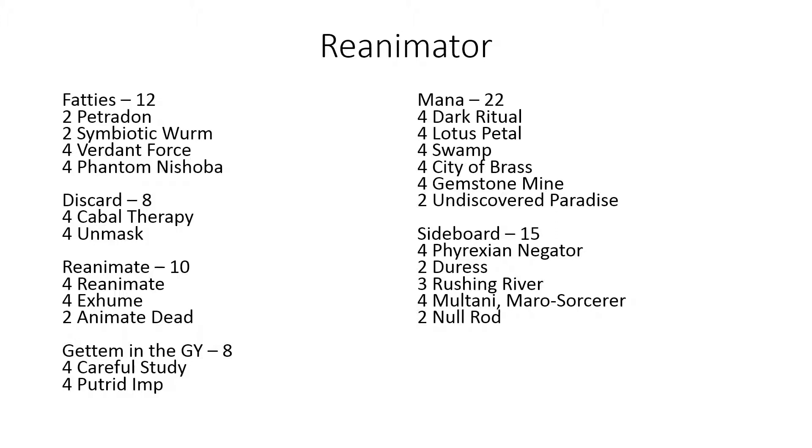The sideboard is still a little unsure. Maybe a small Burning Wish package might be interesting — you could get stuff like Sickening Dreams, which is a nice sweeper and discard outlet, or Firestorm, though that's an instant so you can't Burning Wish for it. Pyroblast is pretty good too. It's hard to overboard though, because the deck needs certain amounts of everything — you need a reanimation spell like Reanimate, Exhume, or Animate Dead, something to discard your fatty, and of course the fatty itself.